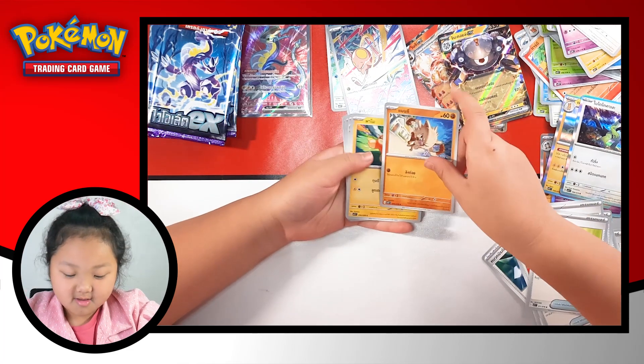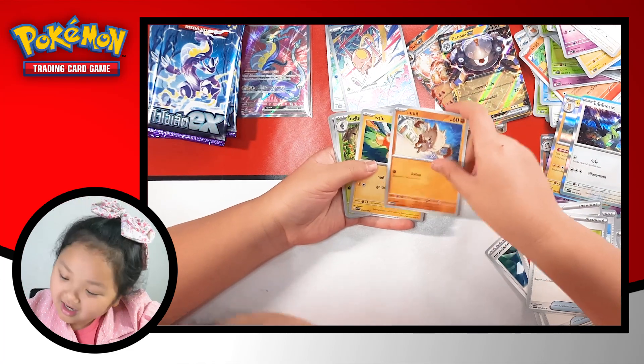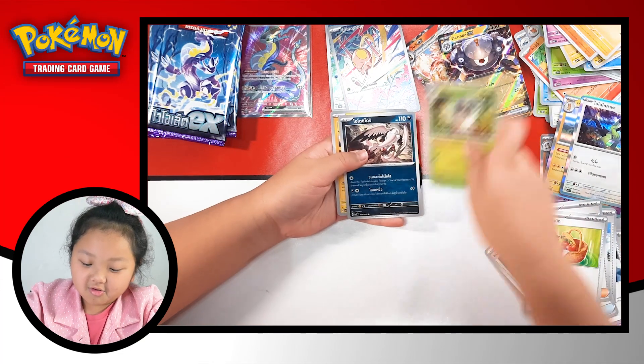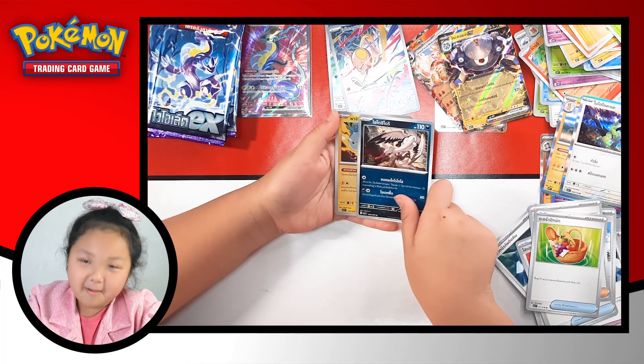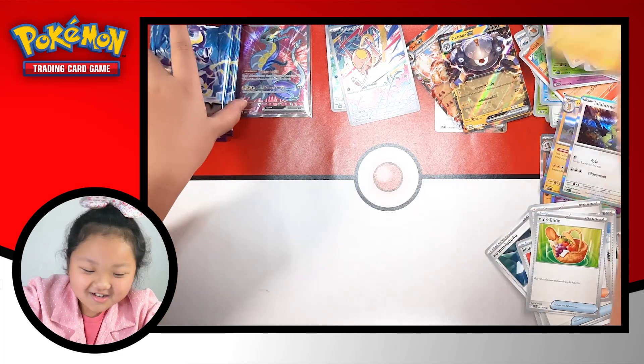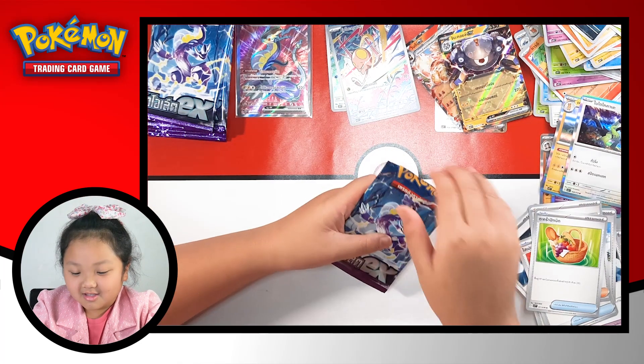So first we got Manki, we got Pommy, we got Scatterbug but cool, we got Bombardier, and Pachirisu - whatcha doin' here?